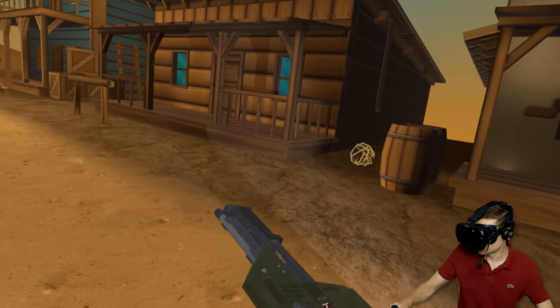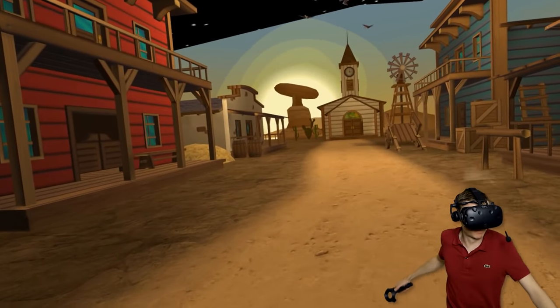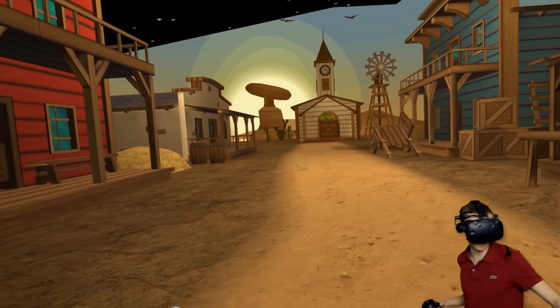Oh guys, what's happening? That's almost like an earthquake. Oh wait, is that him? Is that Bridge Worm? Yo, let's charge our laser rifle and let's get this guy! Here we go!